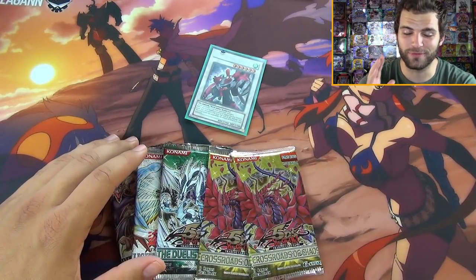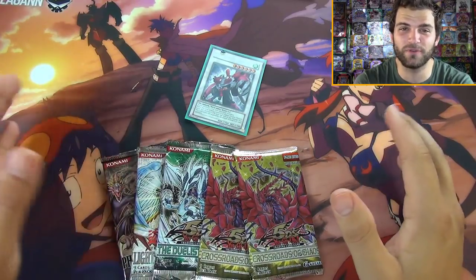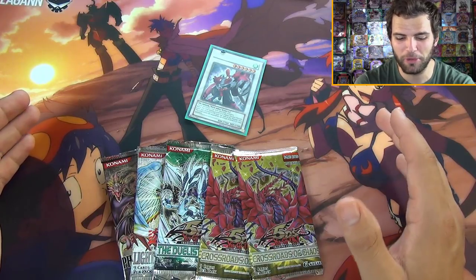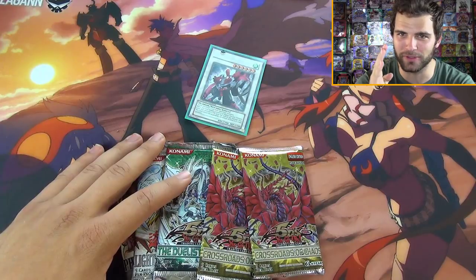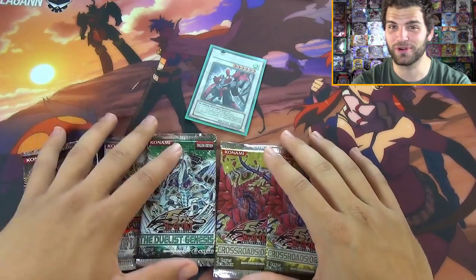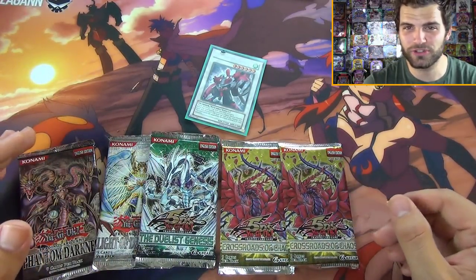I don't know if we can beat the Duelist Genesis first edition pack opening or the Montage Dragon tins. Out of five packs we pulled five foils - four foils from Duelist Genesis, absolutely incredible. But let's see - even if we can't get four foils from Crossroads of Chaos, maybe just maybe we can get one of those bomb cards - maybe Black Rose, Plague Spreader Zombie. There's a lot of cool cards to pull in first edition.